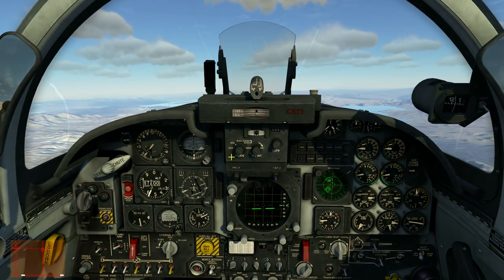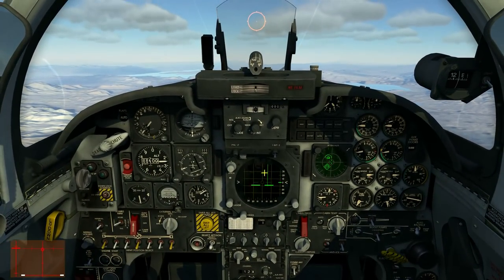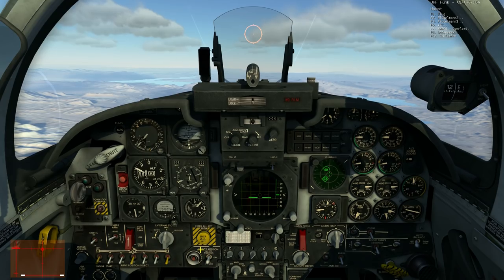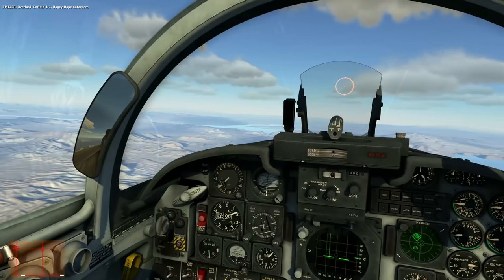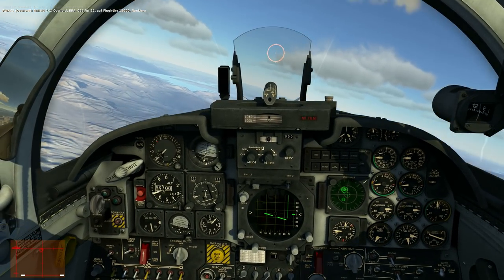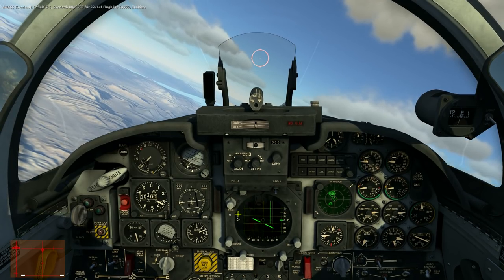Let's get our weapon systems and radar ready. Let's turn on our HUD to missile mode - we want to try to shoot an AIM-9 at the A-50. Let's turn on our radar to operating - we can see the radar working. Let's tune into AWACS and get some bearing to the A-50. AWACS, Boogie Dope - it's somewhere left in front of us. 088 degrees, 18,000 feet. We still need to climb.